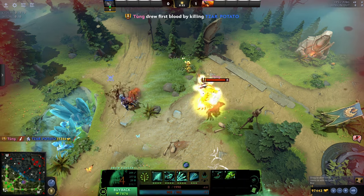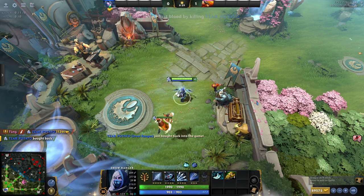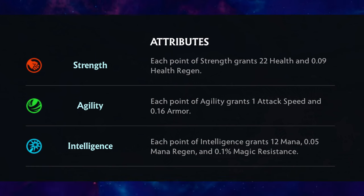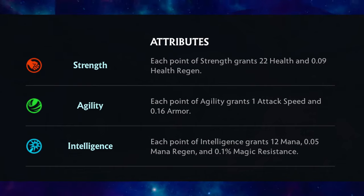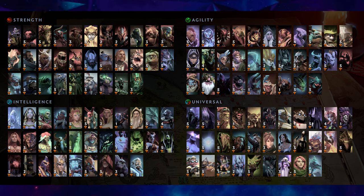Buyback is a one-time cost for an instant respawn. The mechanic has a long cooldown, and its cost scales with your net worth. It's one of the strongest base defense mechanics in Dota, as well as the most expensive. RPG stats such as Strength, Agility, and Intelligence replace the level scaling you are used to in League. Strength gives Health and Health Regeneration. Agility gives Attack Speed and Armor. Intelligence gives Mana, Mana Regeneration, and a tiny boost to Magic Resistance. Primary stats of a hero determine which of these grows the fastest, and points into this stat also give bonus damage. Universal heroes have the shittiest stat growth, but the highest damage bonus from items granting multiple stats.